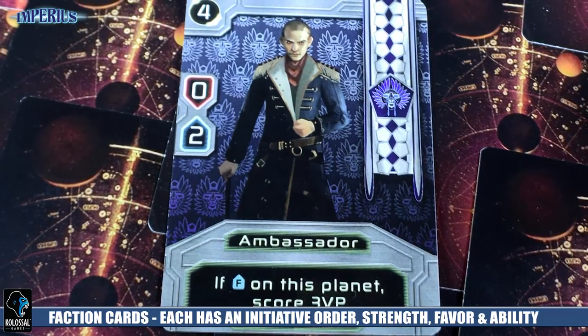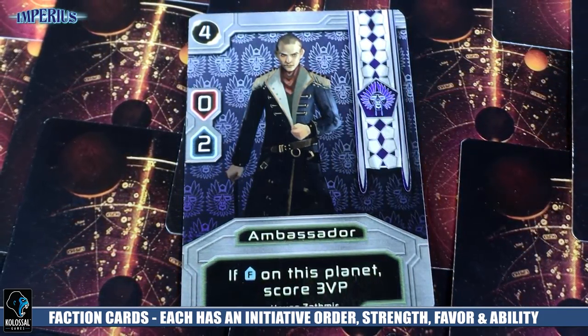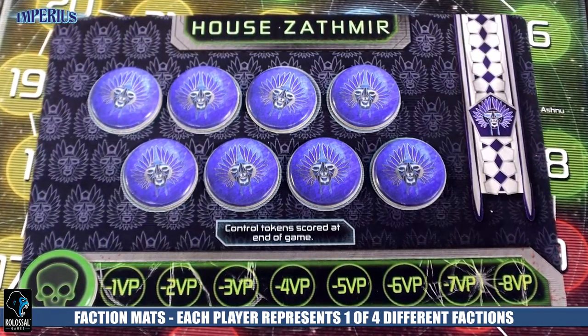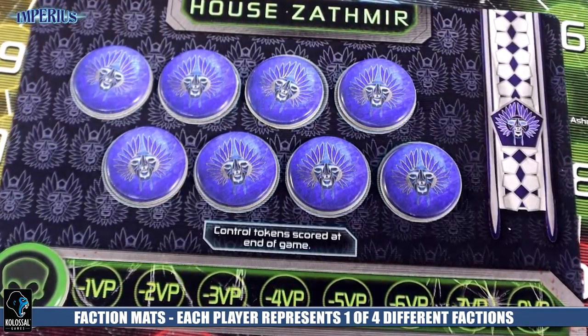You're also going to have a player board in front of you. This player board is going to house all eight of your control tokens. Through the course of the game, you're going to be playing characters into each of these planets, trying to control these different locations. At the end of the game, you're not only going to get victory points for every control token that you have on the planets, but also if you have the most, you're going to grab the victory points from that particular planet.